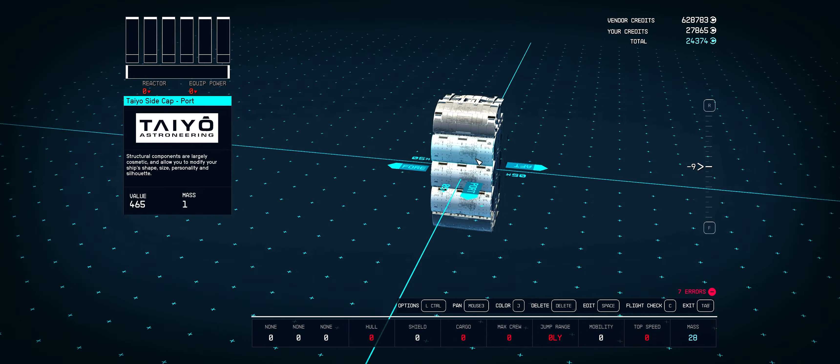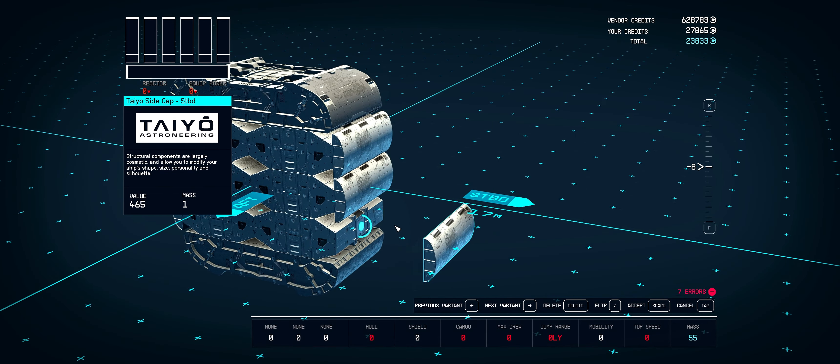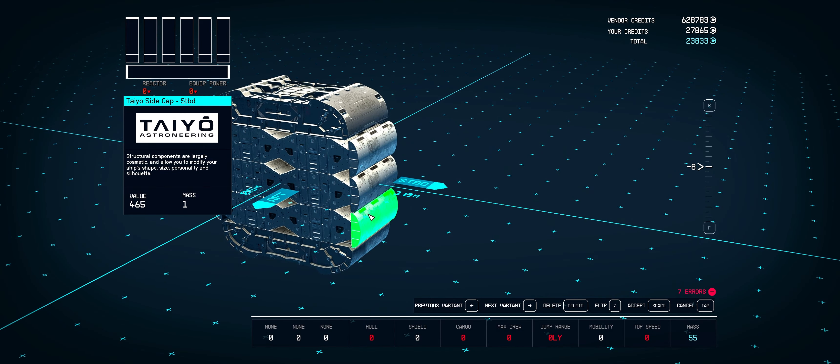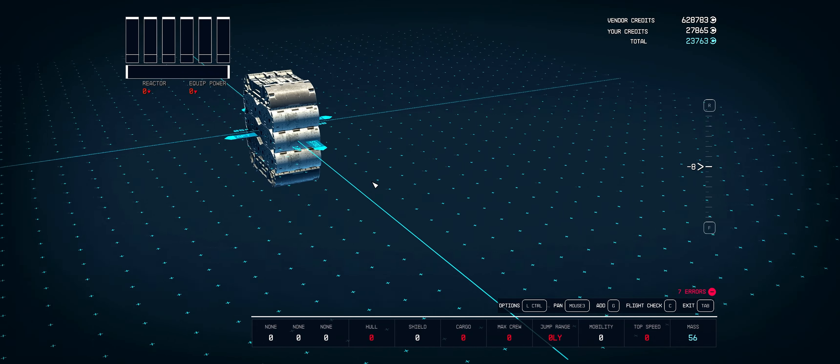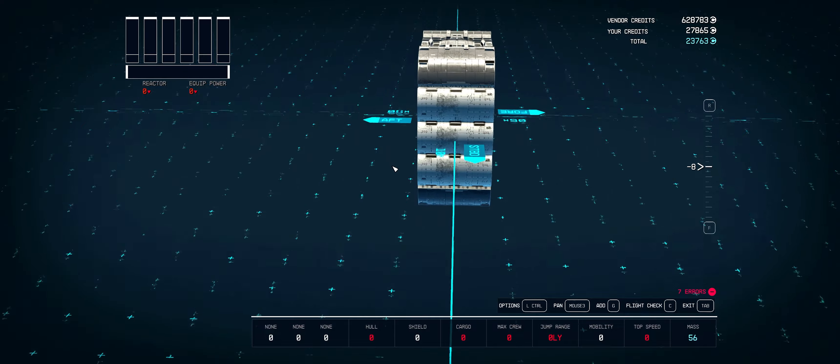I can go ahead and do this for the other side. These Taiyo side caps also rotate left and right, which is nice. It'd be really nice if all of the structural parts were able to flip in any direction, but you know, Bethesda and their limitations. Here's both sides — I'm gonna extrude this a little more and play with it.